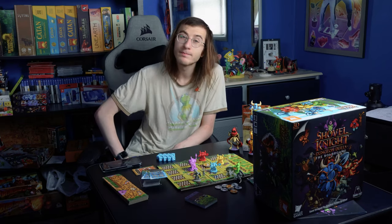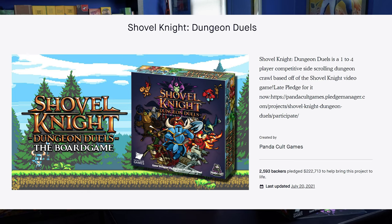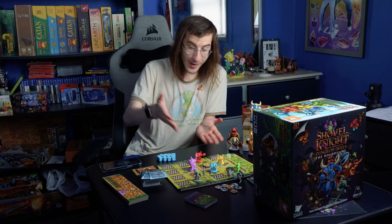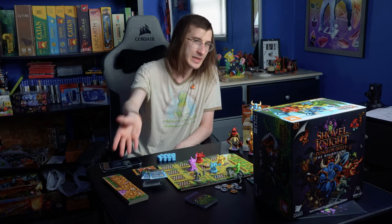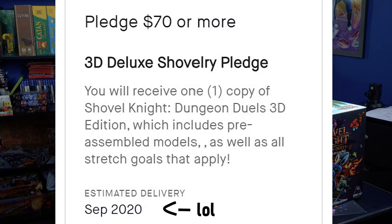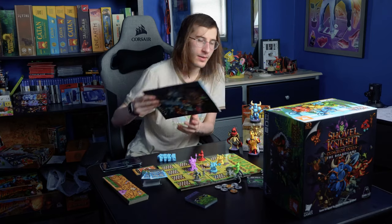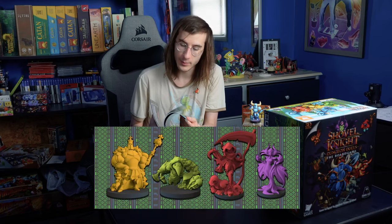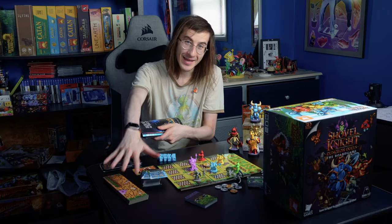I'd recommend it, but you can't really get it right now. This is a Kickstarter game that lasted two years and was delayed. I actually forgot about it until it arrived on my doorstep one day. They're working on getting all the backers their copies and then it's coming to retail soon. Judging from the Kickstarter, the 3D edition I got was about $70, and the standee cardboard 2D version costs about $40. But there's a catch — according to the rulebook, the base retail version will only come with the Enchantress, King Knight, Plague Knight, and Specter Knight. That's more than half the bosses and dungeons — which I said was the main draw of the game — not included. They will be sold separately as expansions.